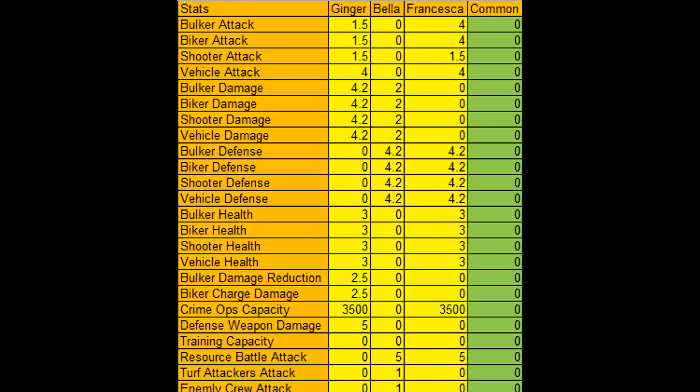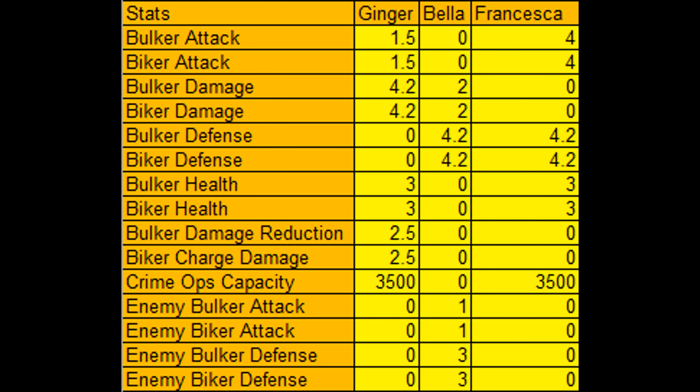The useless stats are the stats that have no impact on your battle reports — for example, training capacity and hospital capacity — or stats that have a very small impact on your battle reports like vehicle and shooter stats. After removing all the useless stats, you'll notice that we're only left with bulker and biker stats and the crime ops capacity stat.